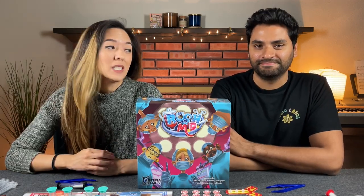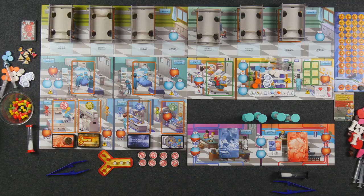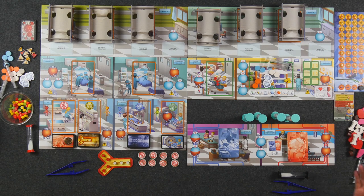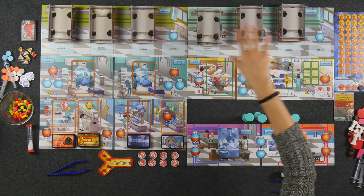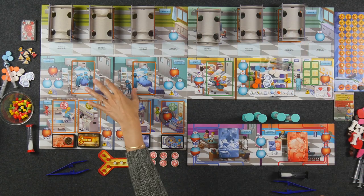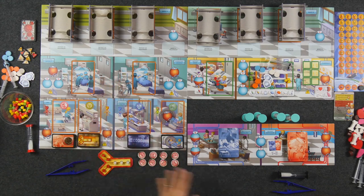And with that, I think we're ready to begin. So if you please direct your attention to the center of the table, we are all set up here for our two-player game of Rush MD. Welcome to our hospital. We have several different units here, several different floors, lots of things to keep track of. We have two different wards: Ward A and Ward B for our inpatient patients. We have our two operating rooms, diagnostic area, our blood bank, the pharmacy, as well as our triage area where we are going to be taking in both outpatient and inpatient patients.